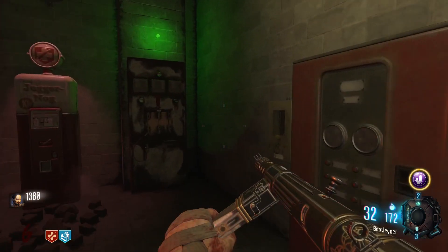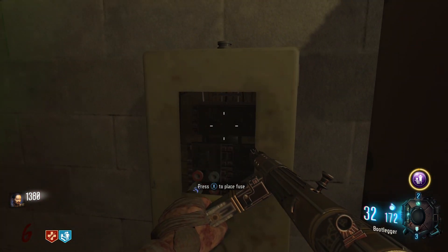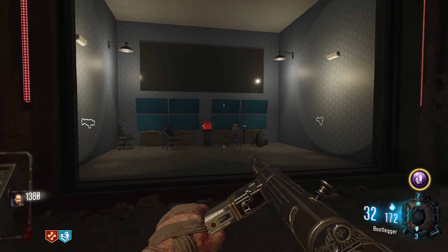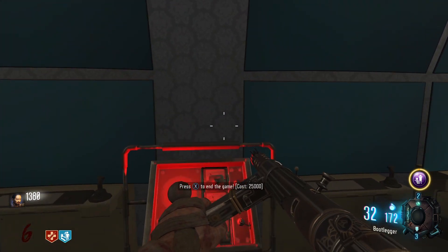Once you have all three fuses, place them in the fuse box to the right of power. Then head to the room with Widow's Wine and interact with the panel across from it. This will open up the large door and you can now escape for 25,000 points.